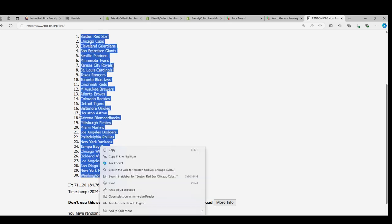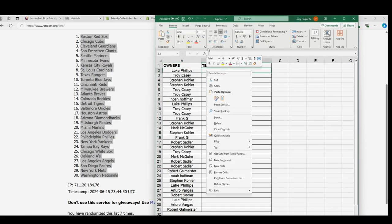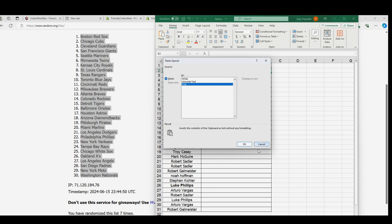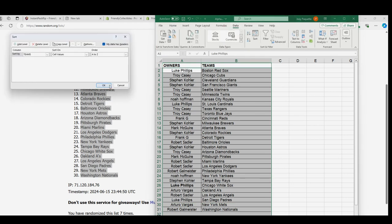Alright, there it is. So now you can see your team in the break. There is the Dodgers for Doc — one of the top teams. Chicago Cubs for Troy C. New York Yankees owned by Noah. Congrats, good luck you guys. I'm going to sort this out by team name. Are there any trades?